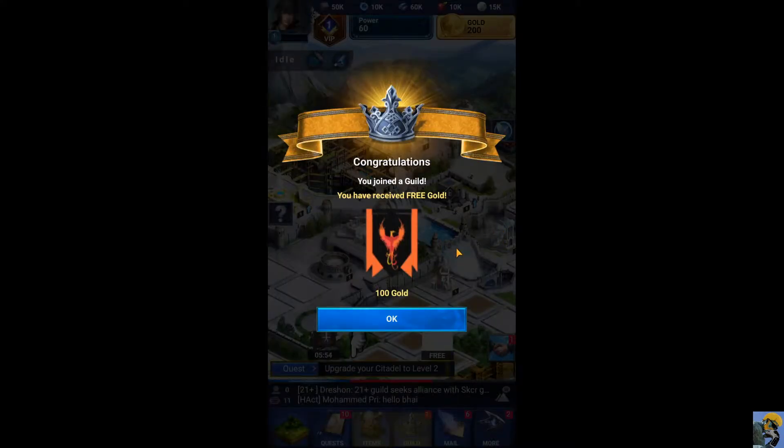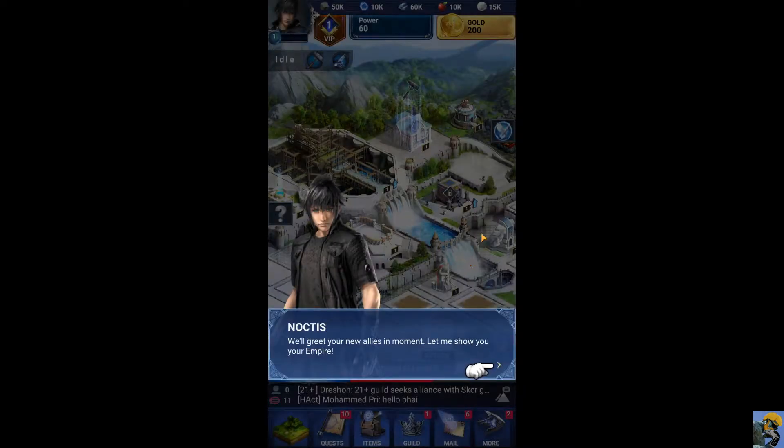Congratulations, you've joined a guild. You have received free gold — I get 100 gold. I don't know what that does, but great. We'll greet your new allies in a moment. Let me show you your empire. It looks like my empire has a pretty serious waterfall system going, and I like that.